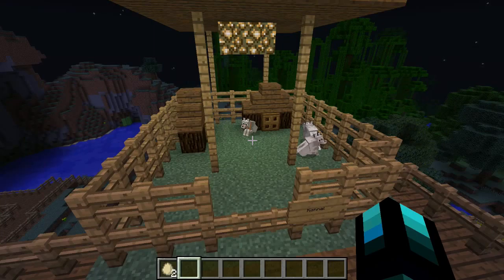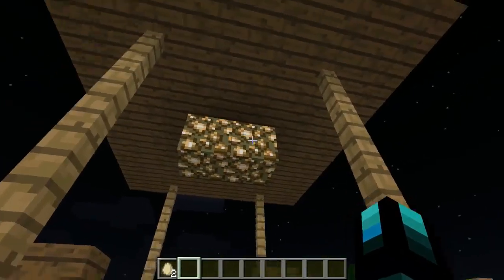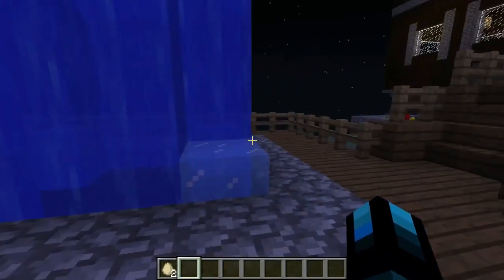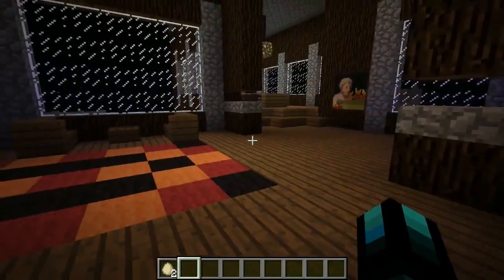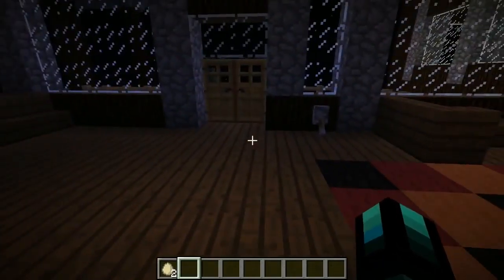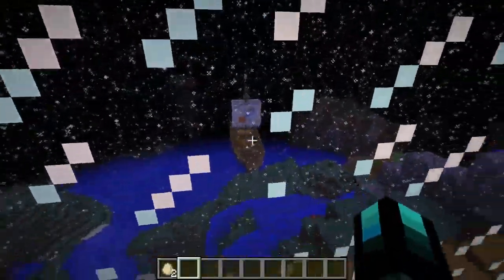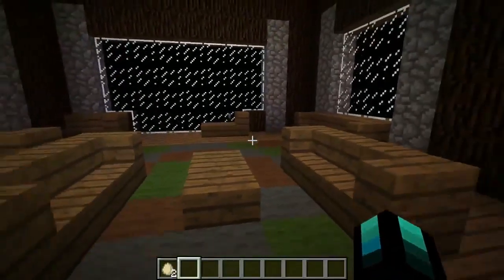Just before heading to the mansion I forgot to show you the nice little kennel he has — dog houses for everyone, with shelter so they don't get soaked in the rain. That's just below his main entrance to the manor. There's a nice little fountain out front. The manor itself is absolutely huge. It's not lit up a lot, which I really like, and he's used slabs so nothing can really spawn. It's just a house everyone would aim to have in real life — it's incredible.